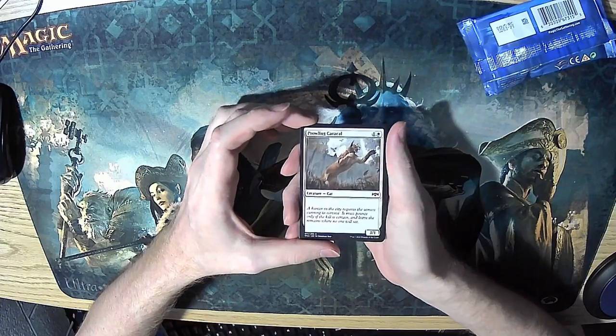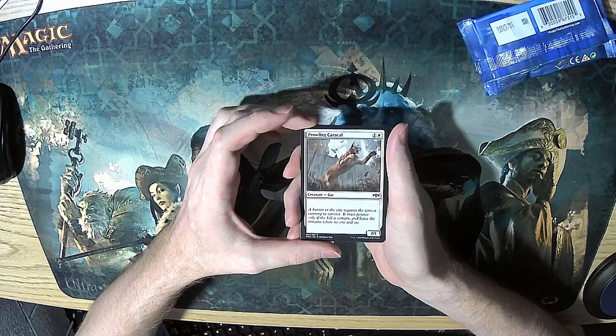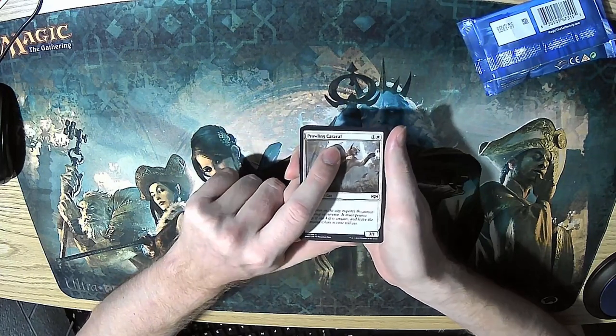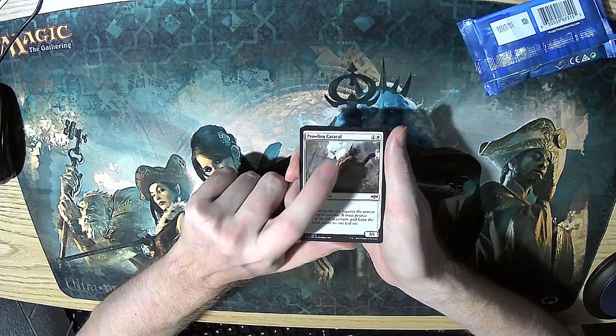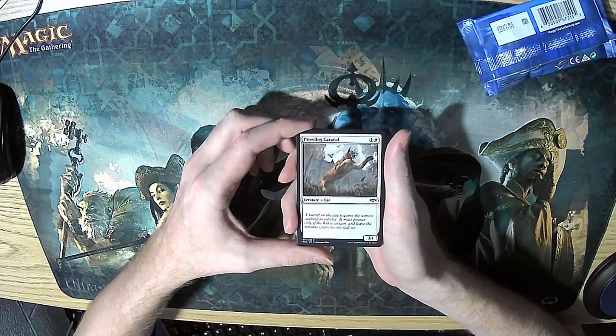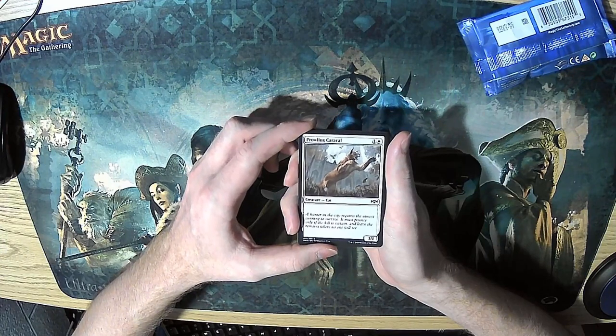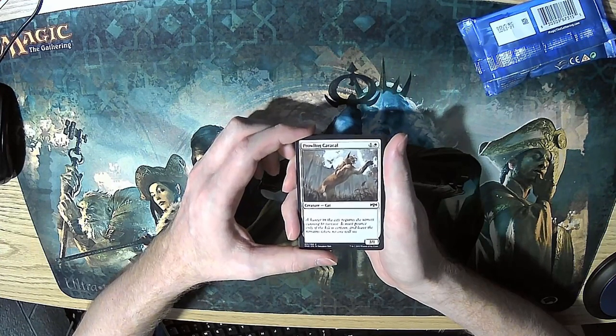Prowling Caracal. They've been using this word a lot more recently, and it's frustrating because I don't know how to pronounce it. Aside from that, it is a 3/1 for two. It's a vanilla creature. There's not much to say about this.